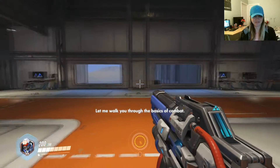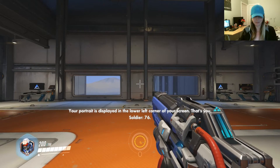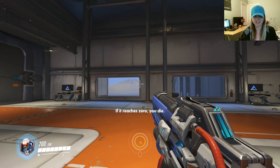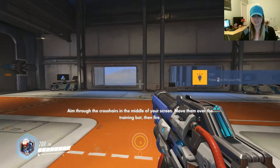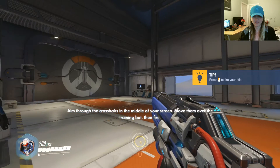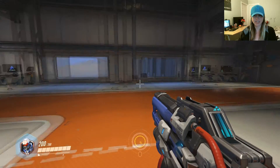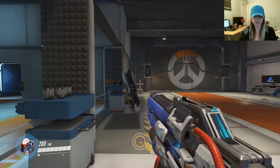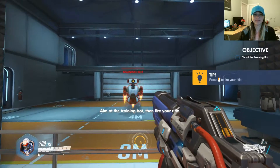Let me walk you through the basics of combat. Your portrait is displayed in the lower left corner of your screen. That's you, Soldier 76. Next to it is your current health — looks just like me. If it reaches zero, you die. Your primary weapon is your heavy pulse rifle. I'll get you something to shoot at. Aim through the crosshairs in the middle of your screen, move them over the training bot, then fire. Where is the training bot? Am I missing it? Where is this training bot? Aim at the training bot — then fire to your right.